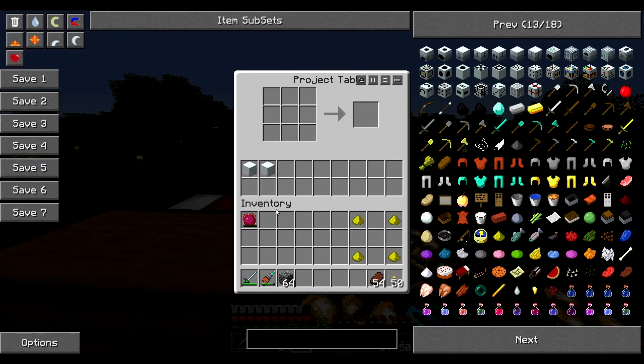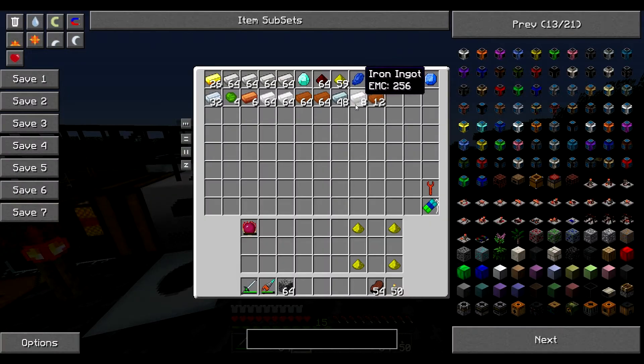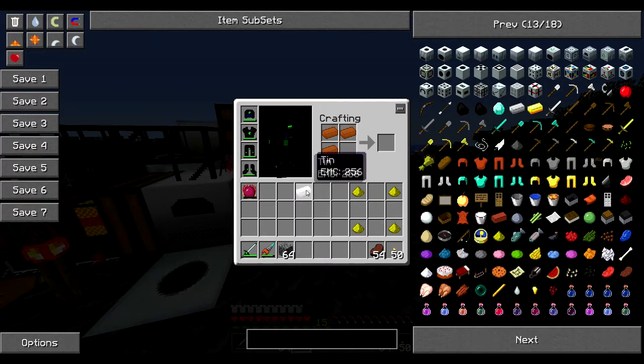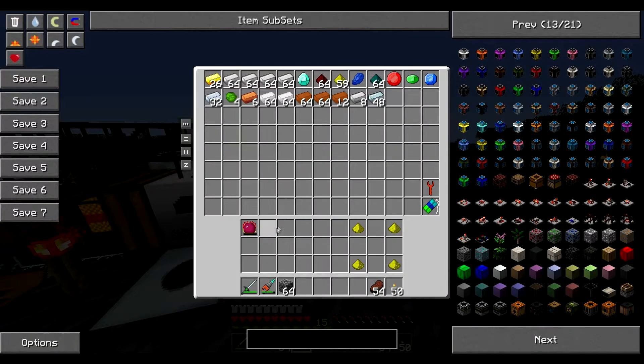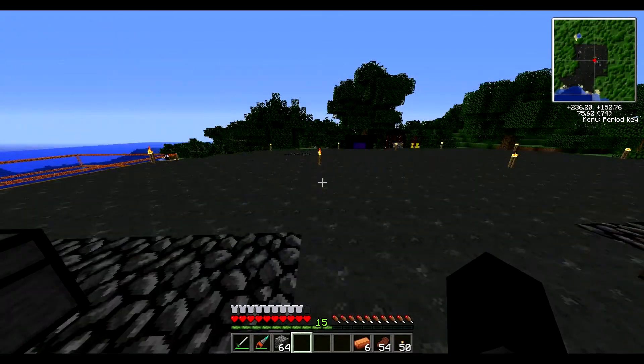We'll leave these in here for now, because we'll need them again. I keep coughing, damn it. Now then, copper — I need copper and tin, but I don't think I can do it like this. No, that doesn't make bronze. I need copper dust and tin dust. Oh, we have some bronze actually. That was lucky, very lucky.